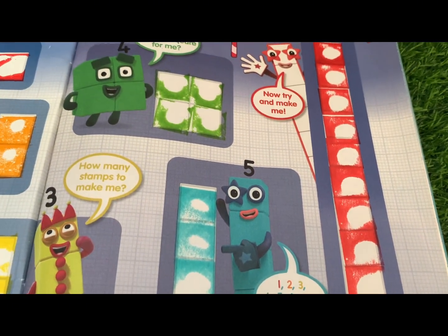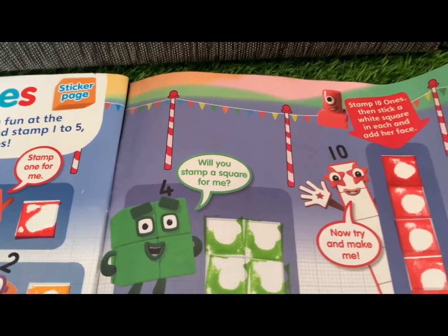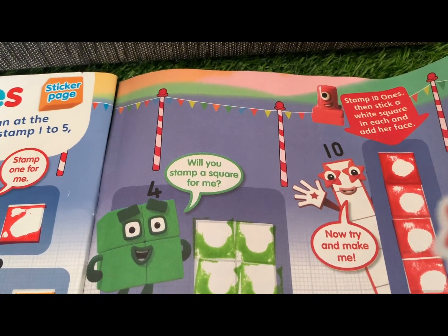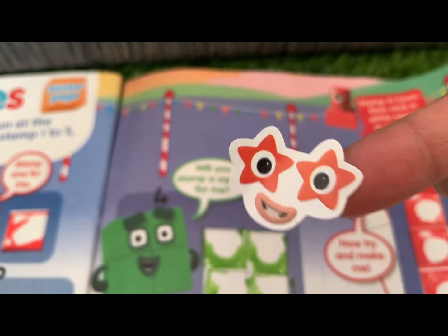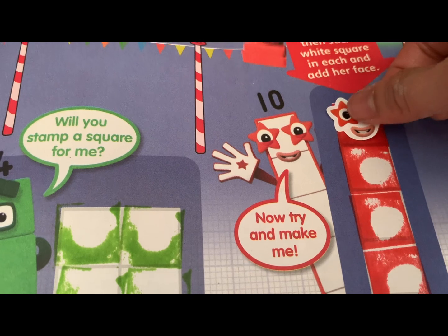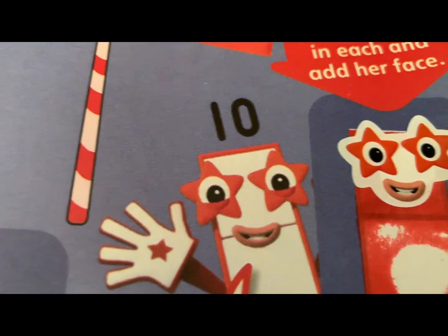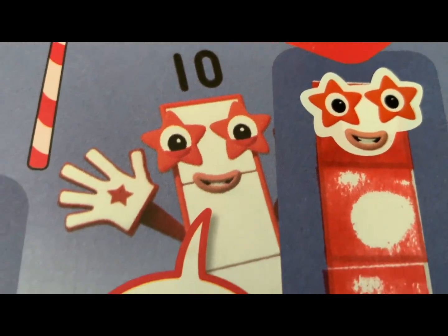Woohoo! Great job everyone! Now let's attach the sticker face on our Number Block Ten. There she is — and now it's complete! Number Block Ten — great job everyone!